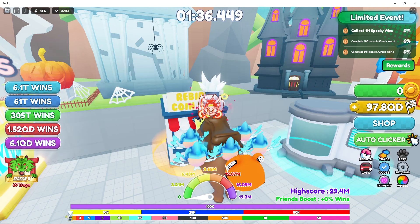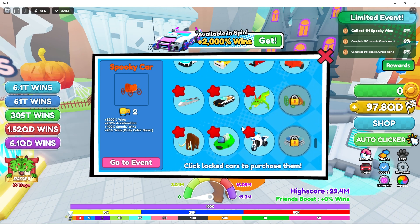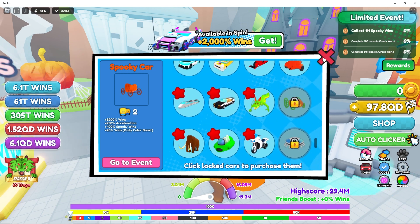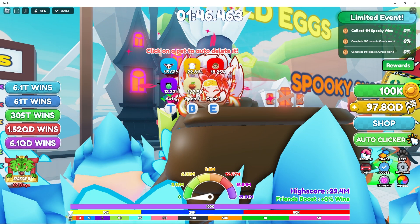Let's look at the cars. There are two cars — the Pumpkin Car and the one you get as a reward for completing the limited event. Wow, they're actually pretty easy to get all of these. I have 100K so let's open some eggs.